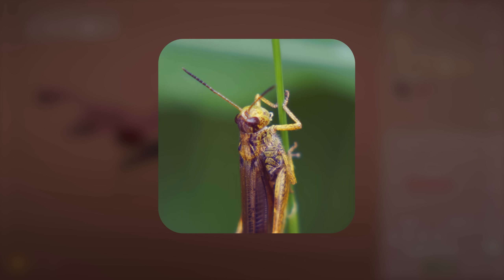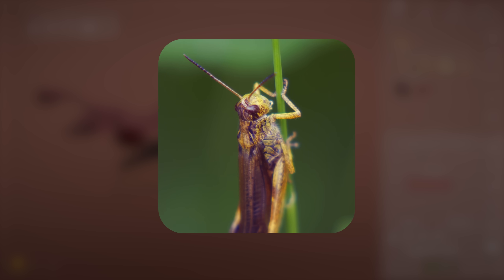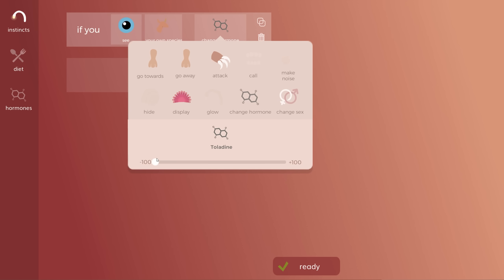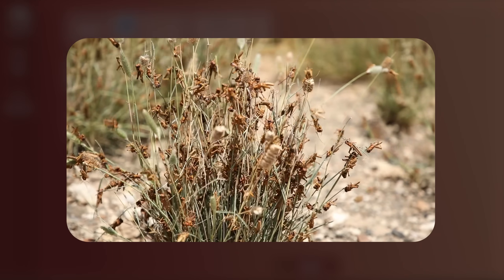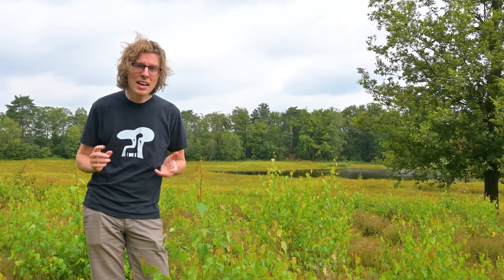My favorite idea is inspired by some grasshopper species which have two separate forms: one normal solitary form and one swarming form which looks and behaves differently. When these grasshoppers — called locusts — encounter other locusts, it releases some sort of hormone, and if this happens enough times per minute during a four-hour period, they transform into the swarm form. Locusts in swarm form are really attracted to each other and move much quicker, forming swarms. So you could have a hormone that counts encounters with animals of the same species and above a certain threshold have the animal change to another niche, or from an asexual to a sexual form.